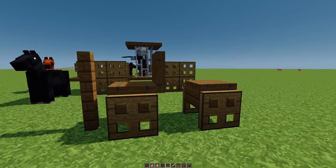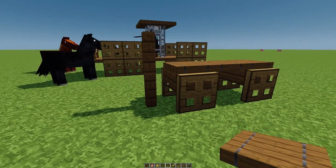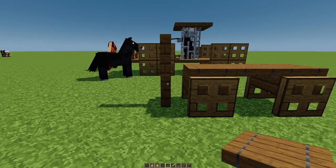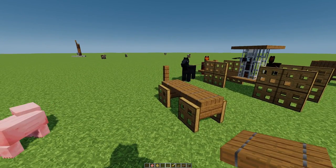Here's another little wagon. We've got some trapdoors and then a slab right there. I like this one quite a bit. This is supposed to be kind of like the front of the wagon — it's supposed to be attached to this thing, but you can't attach a fence gate to that. So I was just trying to create that illusion. If you look at it from this angle, it does look attached.